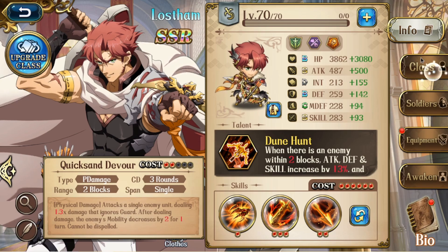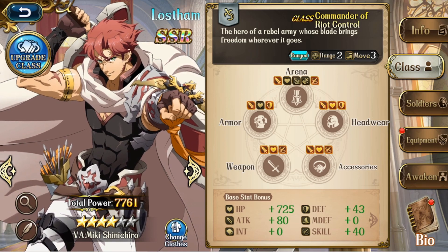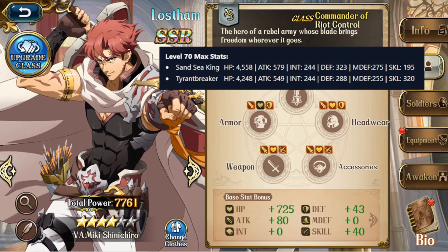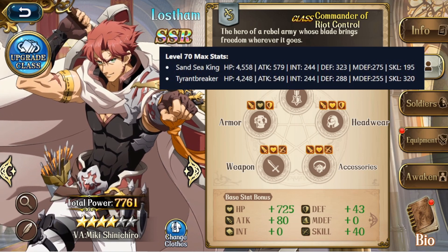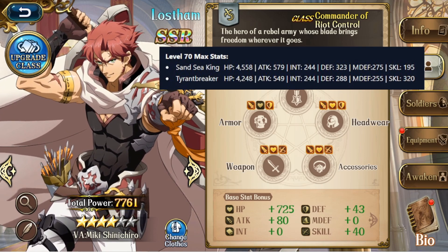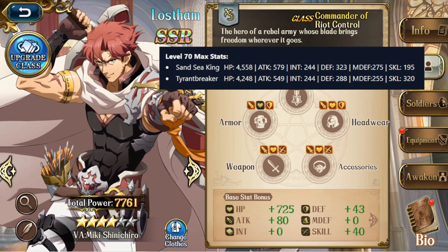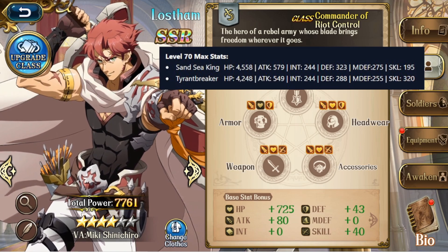First we are going to look at his class. Lost Ham has two different classes: Infantry and the Assassin class. The stats are as shown here. The name is a bit different because he likes to take the lame names — the better names are usually at Global, or maybe Global has the lame names as well. The Sensi King, which is the Infantry class, has pretty much better stats across the board except for skill. And the Assassin class — everything is worse except for the skill, which is better.